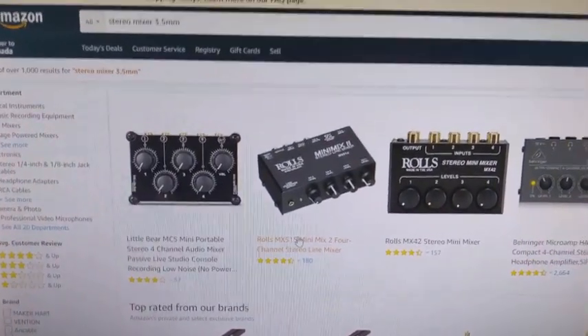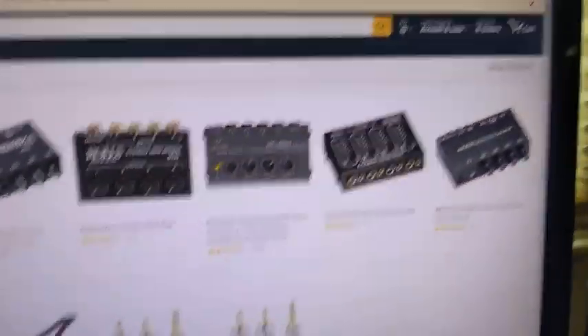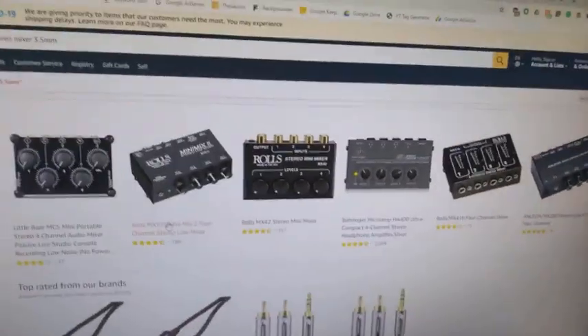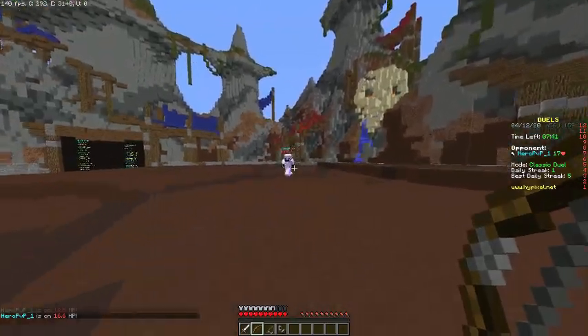If the computer way doesn't work for you, you can look at stereo mixers. Some of them are decently cheap. This way, you can permanently mix two or more inputs into one output of headphones, and you can even adjust the levels too. Or be like my friend, who used to use two pairs of headphones around his neck.